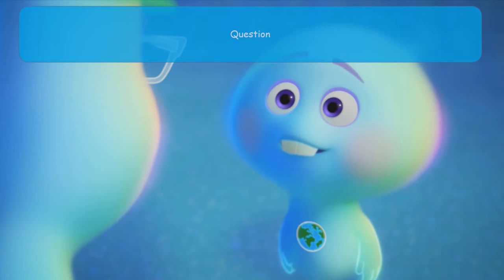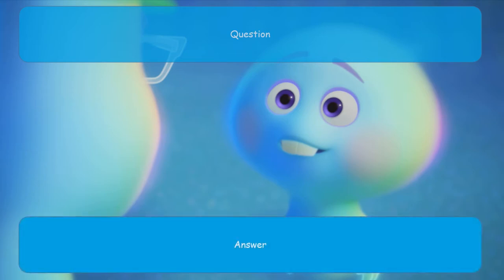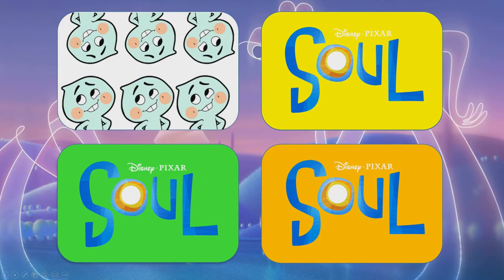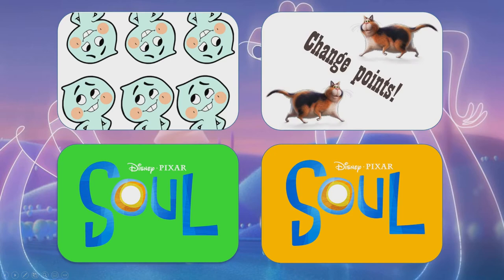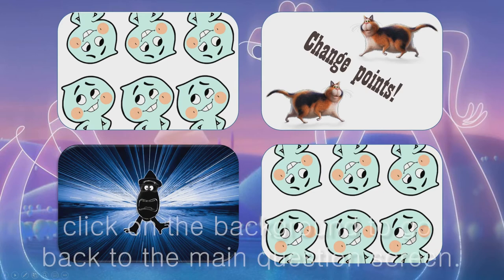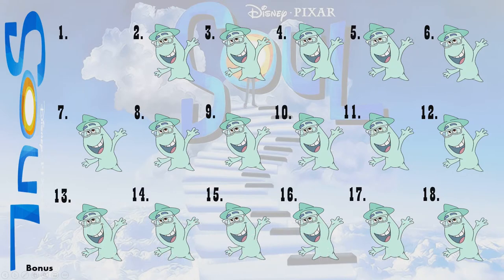You have your answer here. Click on the answer box to reveal the next slide. In this case we've got the choice slide — six points, change points, the bomb, and six points. In order to go back to the main screen for choosing questions, click on the background and it will take you back.